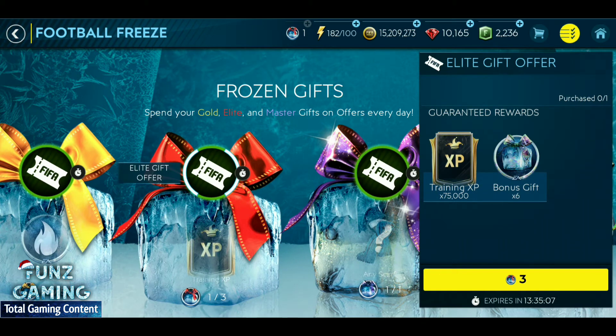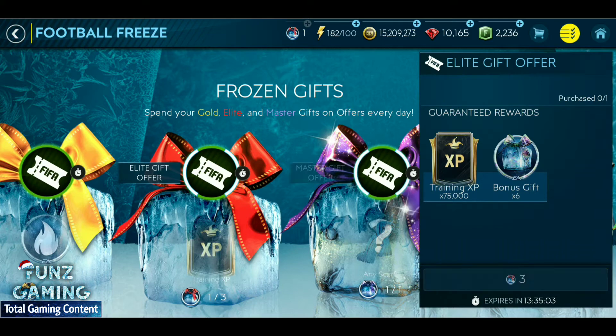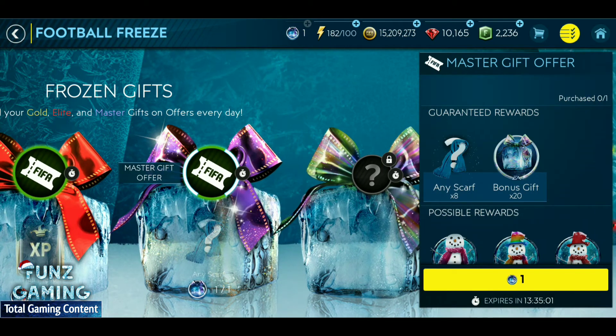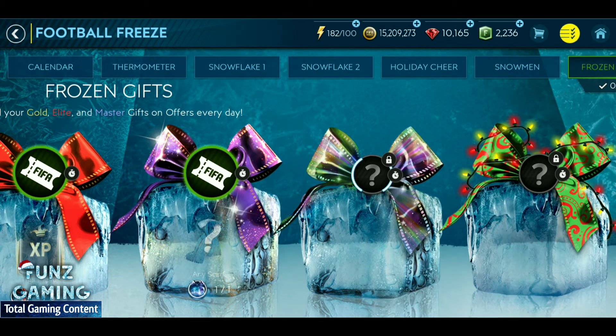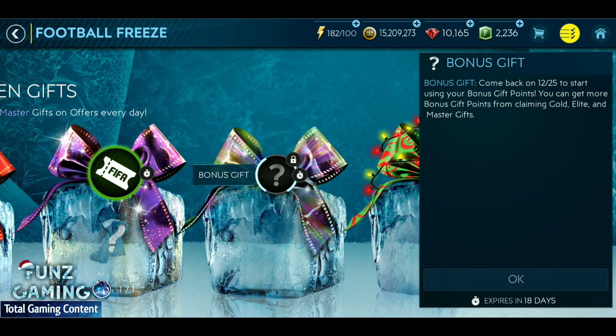Elite Gift offers provide medium rewards in exchange for Elite Gifts. Master Gift offers give high-value rewards in exchange for Master Gifts. We also get a Bones Gift from all of them, which we can use later on. The Bones Gift contained great rewards last season, so we can hope it will be the same this season.